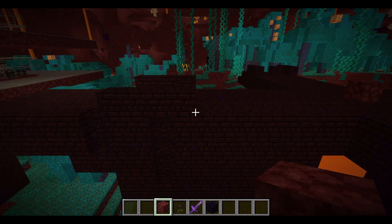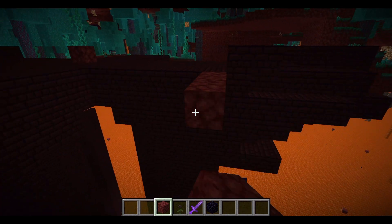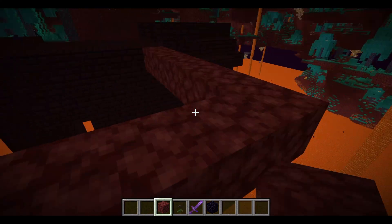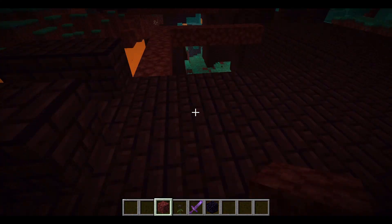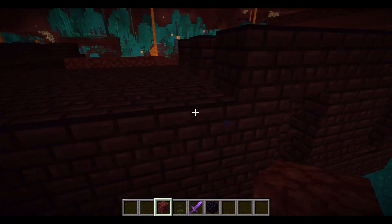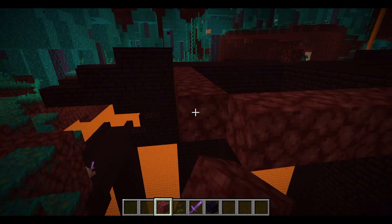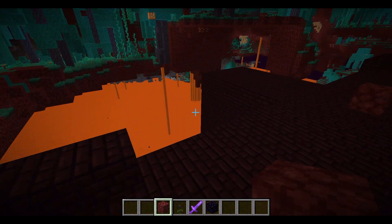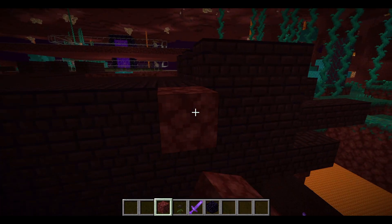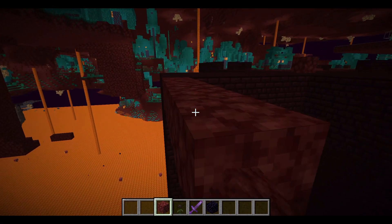Now we're going to make a square shape - 19 by 19, so each side will be equal. Go across at the level where the fortress path was, because that's where the spawning area will be, and we're going to have two layers. You could optionally have three layers by building lower, but you might have to spawn-proof a bit more of the fortress.